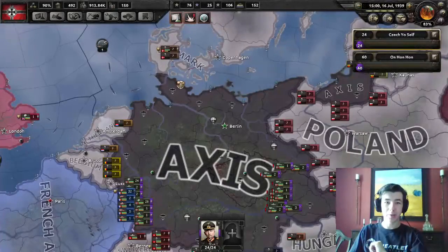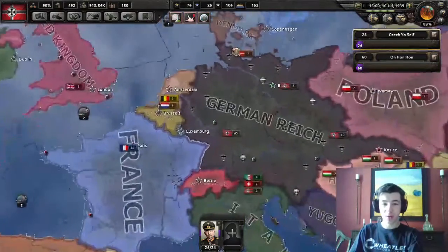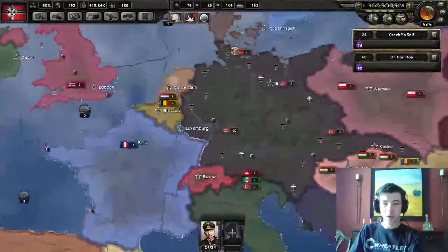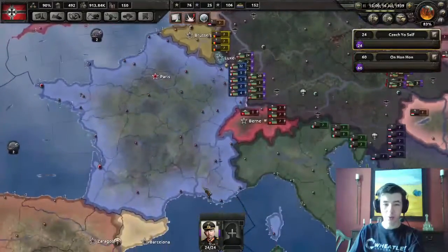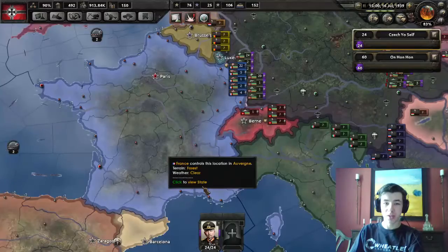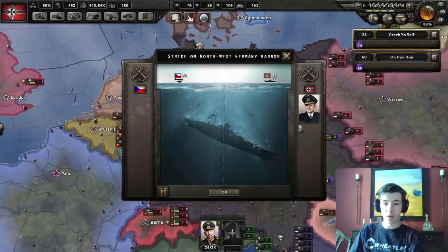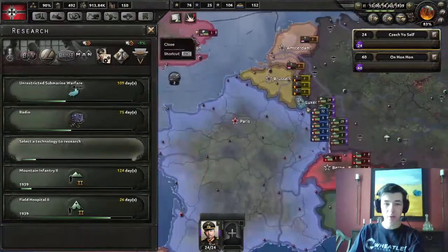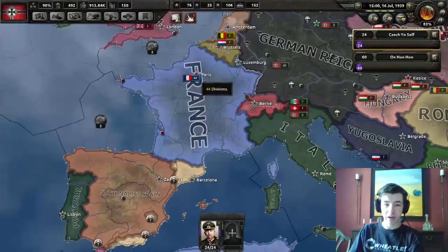Welcome back to another episode of Let's Learn to Play Hearts of Iron 4. When we last left our brave Reich - well, maybe brave isn't the right word - we had just finished conquering Czechoslovakia, and we are at war with France, but no one else. This is a good position to be in, although they are bombing our submarines. So, in terms of what to do next, we need to figure out how we are going to conquer France.